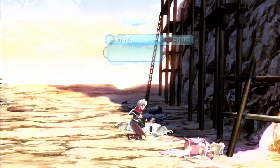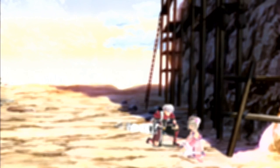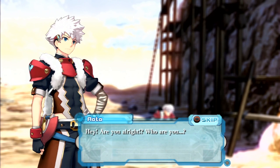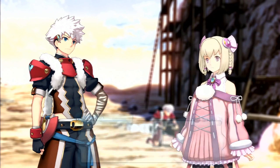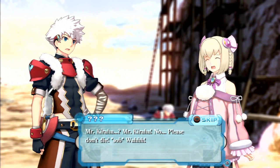Saki wakes up confused — 'Who are you? Where am I?' — and then sees Kiraha dead, bursting into tears. The host comments: 'They're already sobbing.' Saki cries over Kiraha: 'He was always protecting me, even all the way out here. He's my savior.' The host comments on some noticeably stilted voice acting, already trying to hold in laughter.